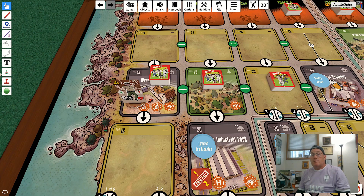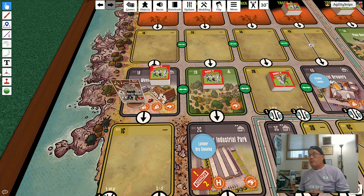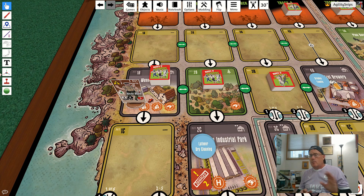The combat action is how the player triggers combat with horrors units — it doesn't happen when they're moving, only through using this action during their turn. Similar to movement, you choose a character — sticking with Kevin Blark — and then you choose whether you're going to perform close combat, for which he has a rating of three, or ranged combat, for which he has a rating of two. Similar to vehicular movement, you have to spend one supply in order to use ranged combat.